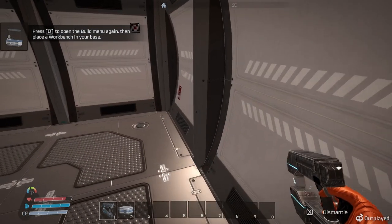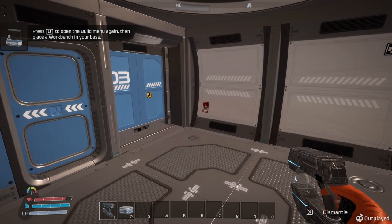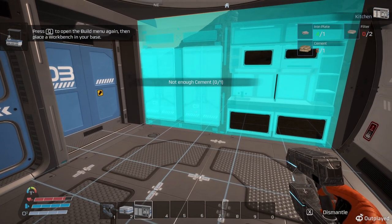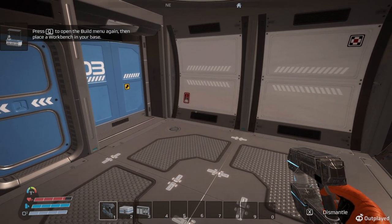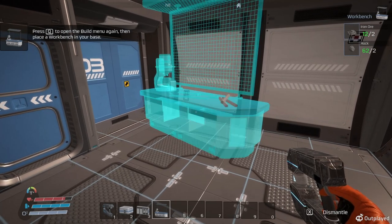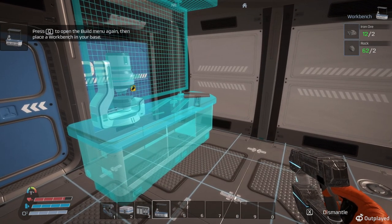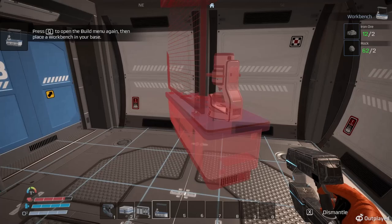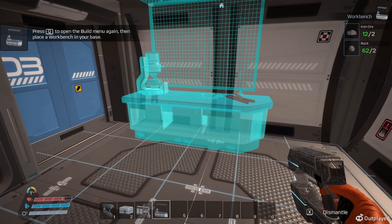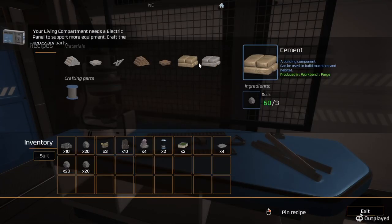Yeah, this looks a lot more like Osiris than Planet Crafter, really. So it replaces a wall. Not enough cement — we need the workbench because I have to make cement probably. I don't know if I like it there. It goes that way. Good.